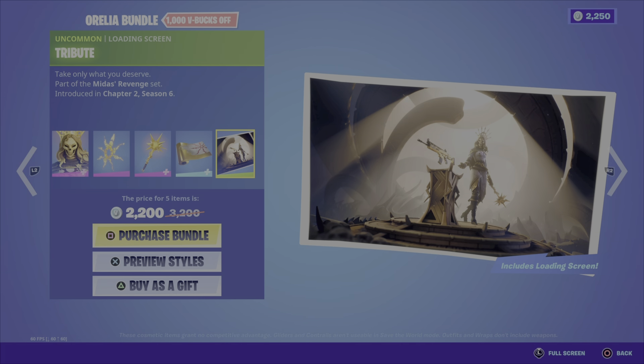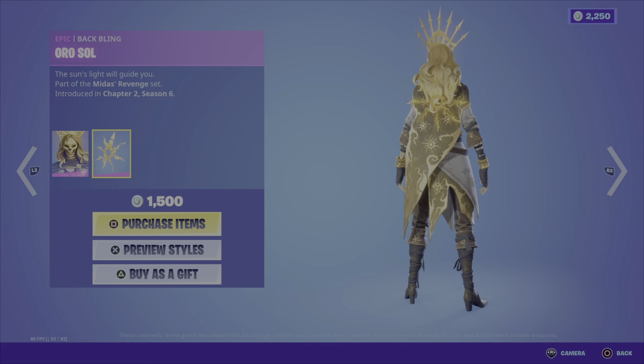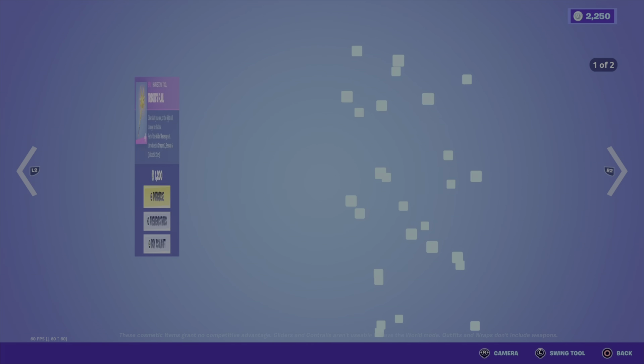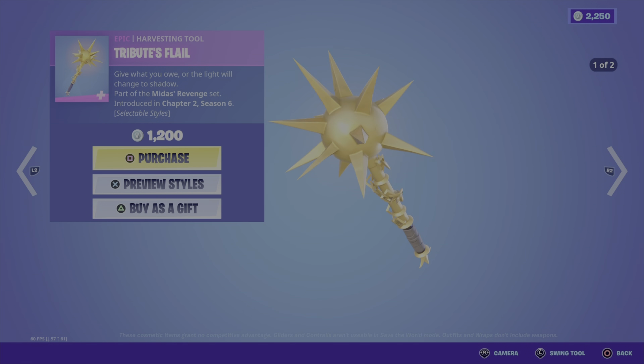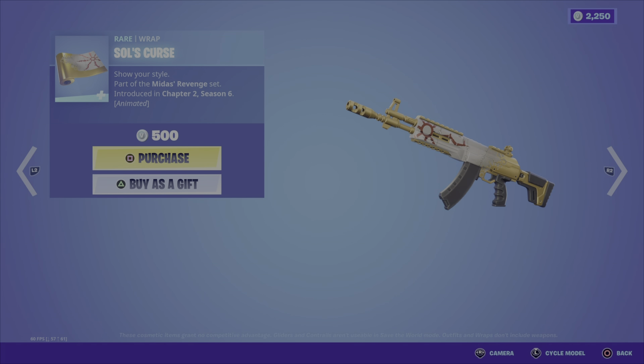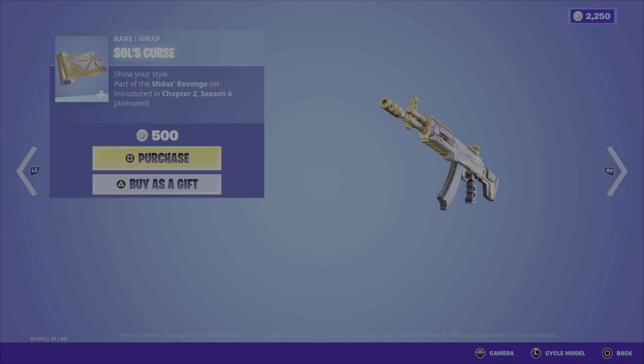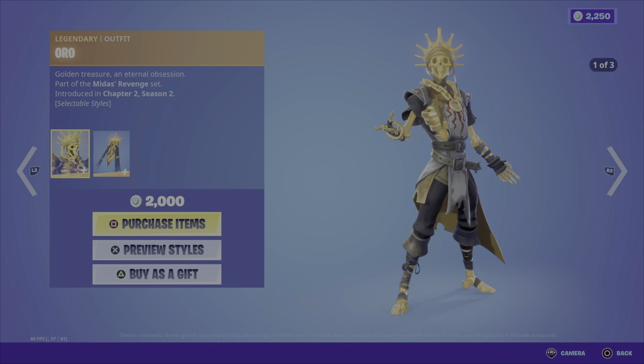Similar to the last bundle, you can buy some of these items separately. You can buy Aurelia and the Orasol back bling for 1500 V-Bucks, you can get the Tributes Flail for a rather pricey 1200 V-Bucks, and Sol's Curse wrap you can get for 500 V-Bucks.